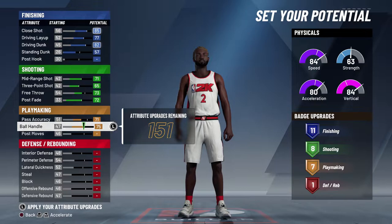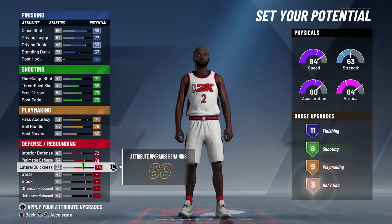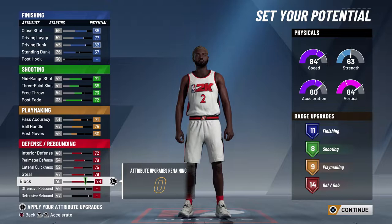Ball handling you want all the way up. Post moves put up. Defense you put all the way up — all the way up. Steals is only a 79 but when you get those badges the stealing becomes ridiculous.